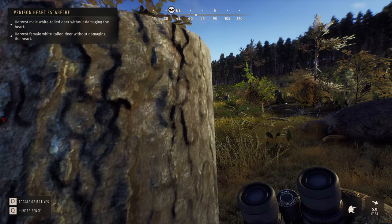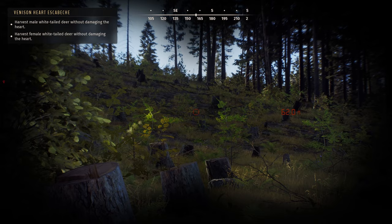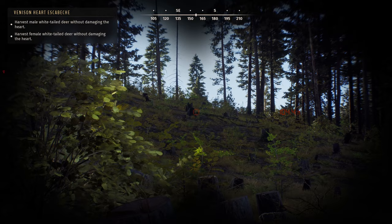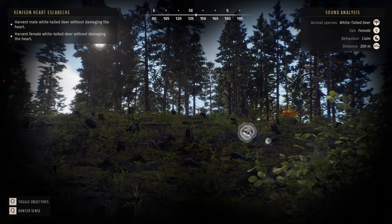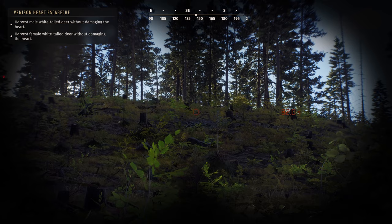I thought I heard one call out. It's the same one - they rarely use this area. It's about 100 meters to the top of the hill. We've got activity here - whitetail activity. Looks like we're calling down the females. What I might do is take down a female here, watch where the male runs, then go that direction and try to stalk him. Ambush her, stalk him.